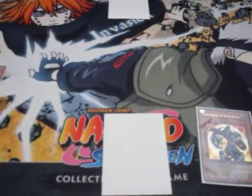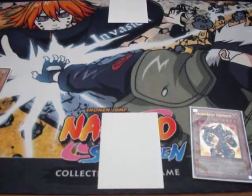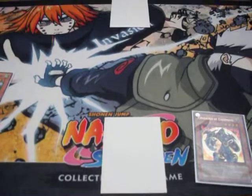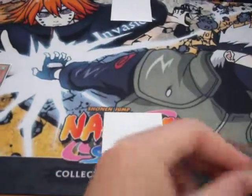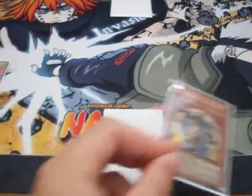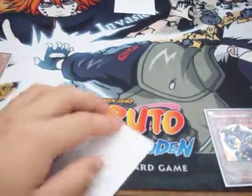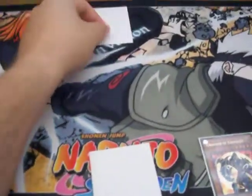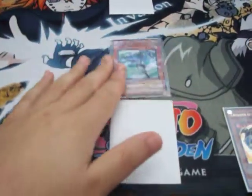Hey guys, this is Michael from EAK Crew Productions. Today I'm going over a ruling combo for you guys, so if you ever run into this you can understand how it works. For this one, you're going to have Crusader in the graveyard, a face-down Call of the Haunted, and they have a face-down Bottomless Trap Hole. You're going to go ahead and normal summon a Stratos.